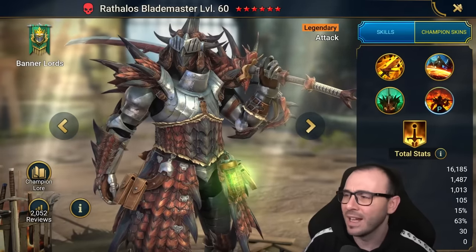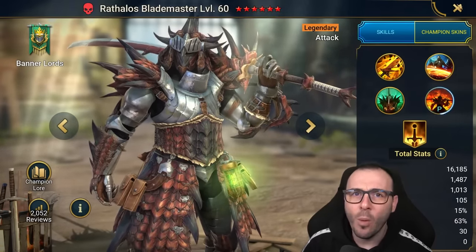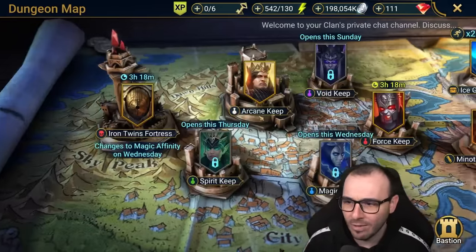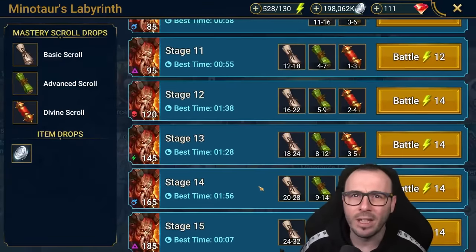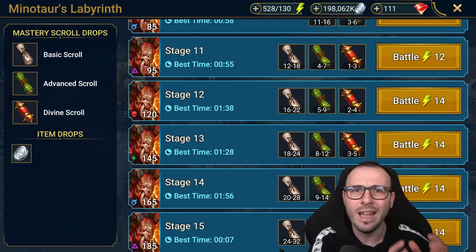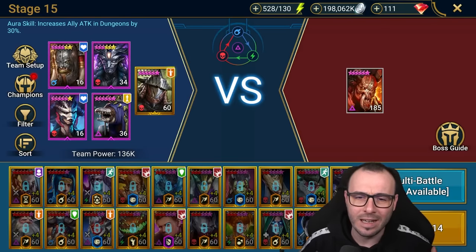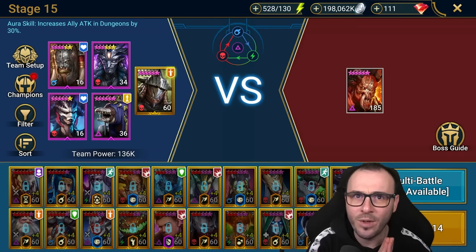I've done a few videos in the past, like a few years ago, on this method, but I want to show it to you with Rathalos Blademaster — how you can actually save tens of thousands of gems. Now, if you are familiar, probably you guys already know it. I am talking about soloing the Minotaur with Rathalos Blademaster. He can do it in approximately 20 to 30 seconds based on what other champions you have in the team with him.